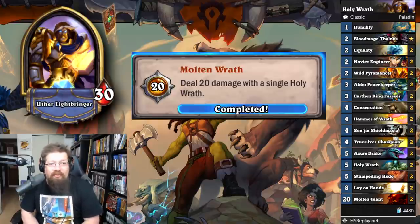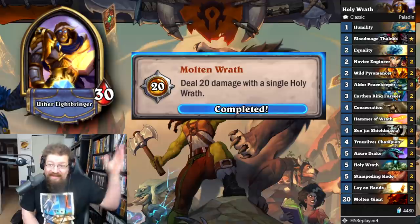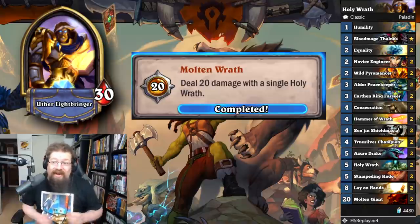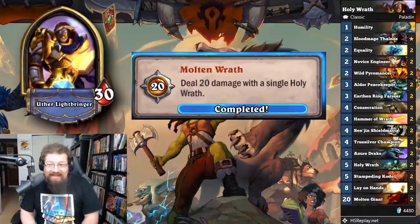Next, Paladin achievements with 'Molten Wrath' — deal 20 damage with a single Holy Wrath for 20 achievement points. Basically you have to run two Holy Wraths and two Molten Giants and eventually get lucky. You saw in the intro I got lucky with a lethal. I just played some cycle, played Holy Wraths, and got lucky. There's no way to shuffle cards into your deck in classic, so it's pure RNG, and it's quite a lot of fun to go for.